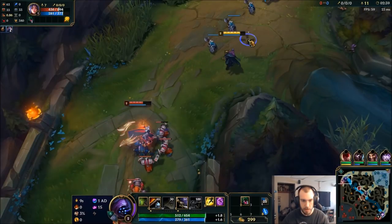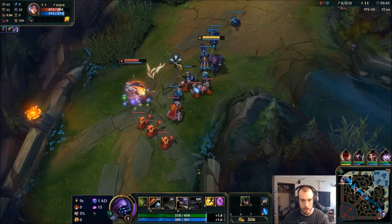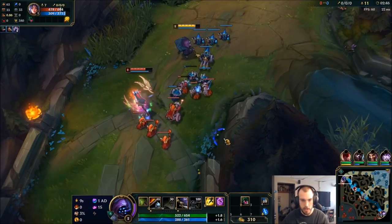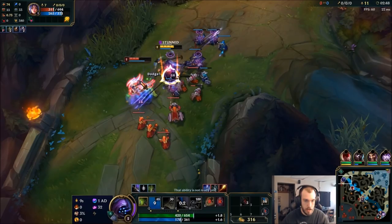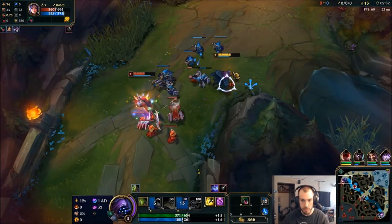So we're going for a very heavy kind of split push build here. We're going to let this push back out. Aurelia's new laning phase is pretty weak, so we want to take advantage of that as much as humanly possible.